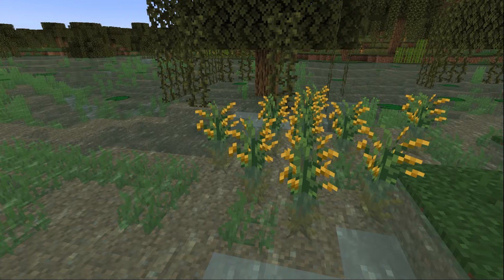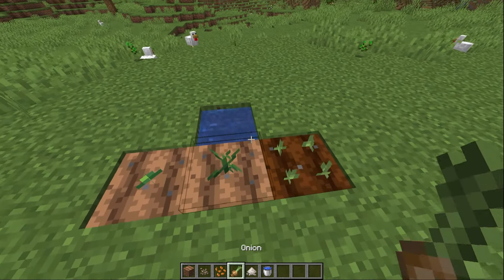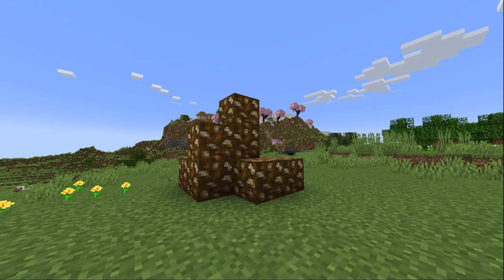Farmers Delight in 60 seconds, let's go! First off, new wild crops will spawn in your world. These include old ones, but also new ones like onions, tomatoes, cabbages, or rice.